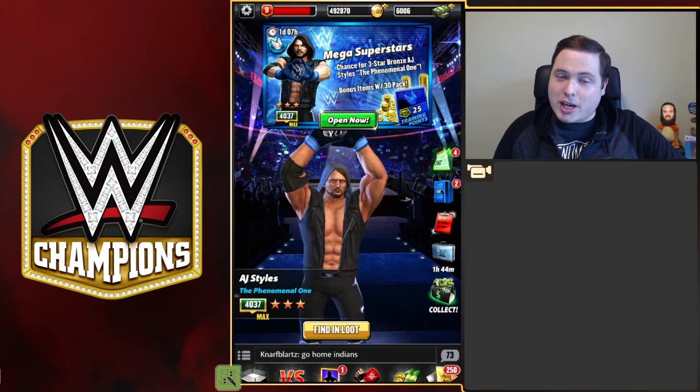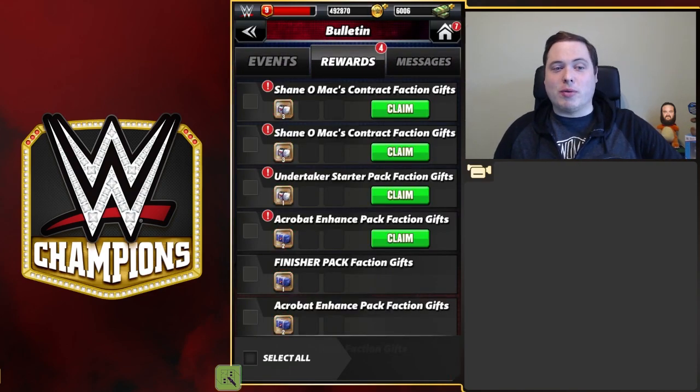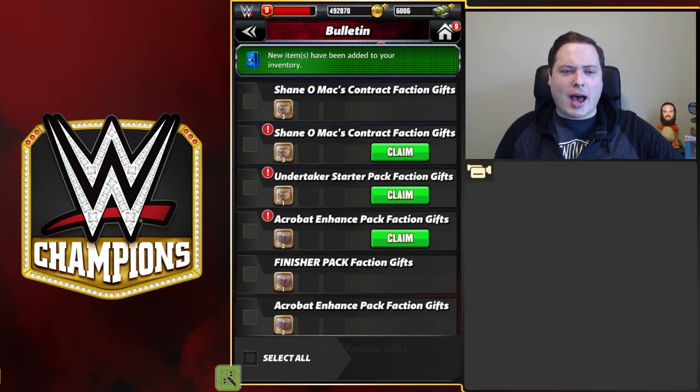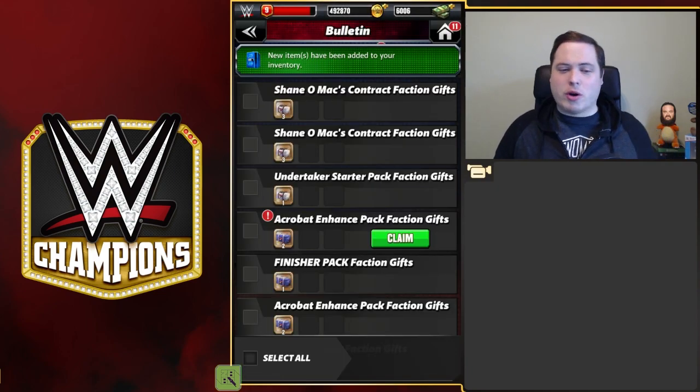First of all is to check out my rewards which I've got for my faction. Now my faction is the Melts — you've probably seen it in the previous episode I did. Basically you get all these amazing gifts from it and we're going to unbox those first of all.